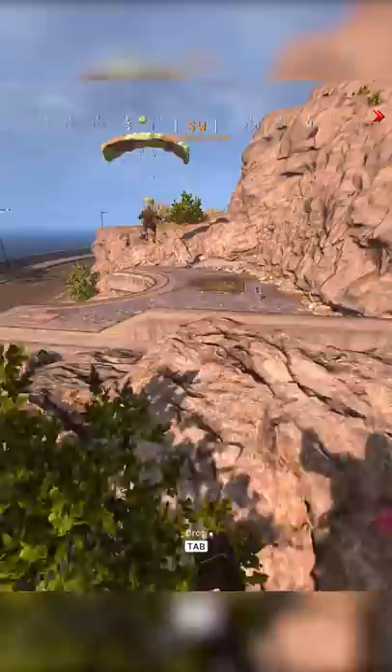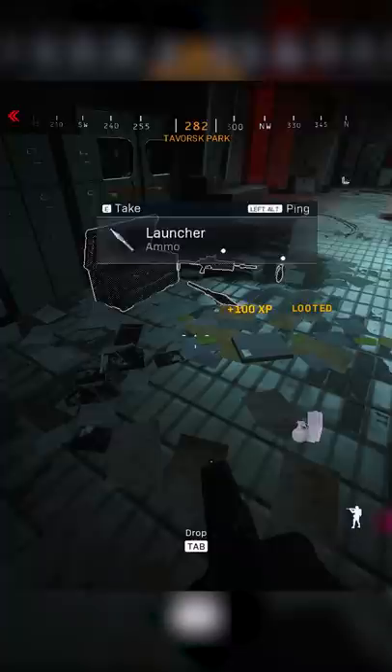If you guys want loadouts quick and fast in solos, duos, trios, or quads, this is how you guys can do it. First, you guys want to slide over to that park bunker. Once you're in the park bunker, you guys can just loot right away because they opened up the doors.